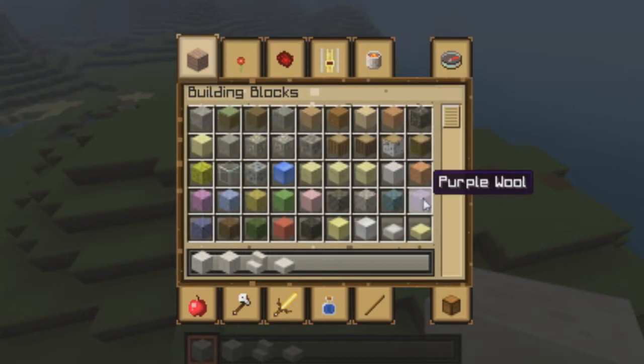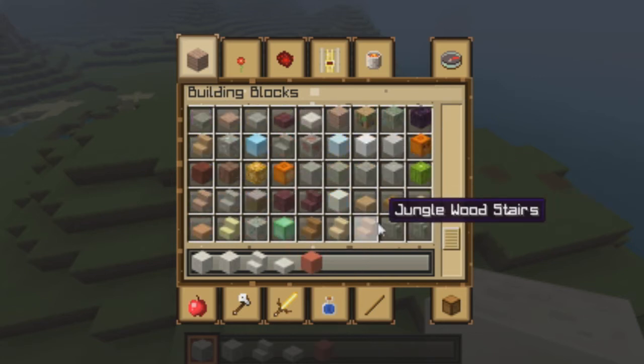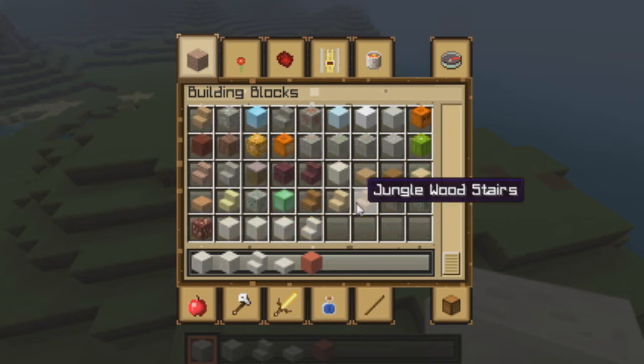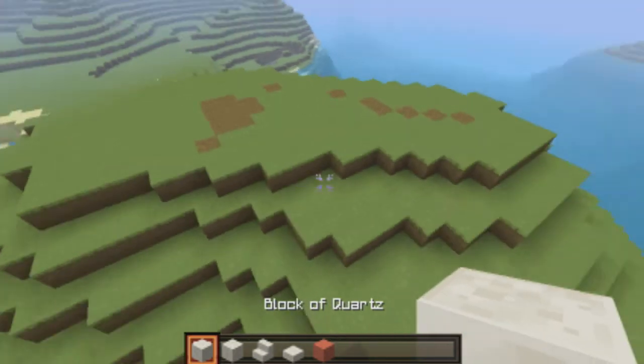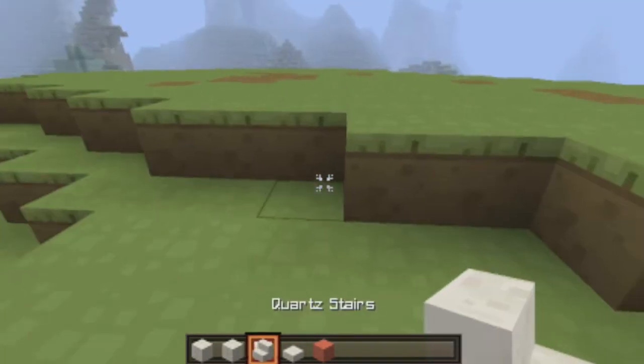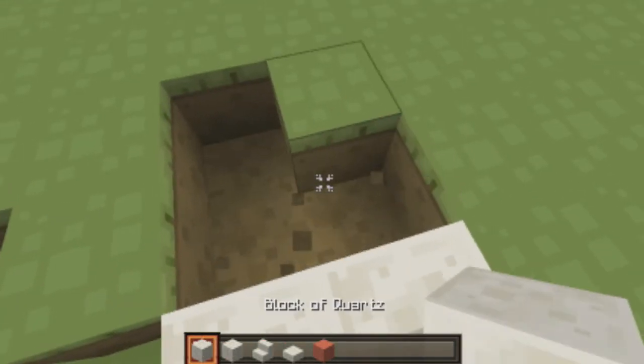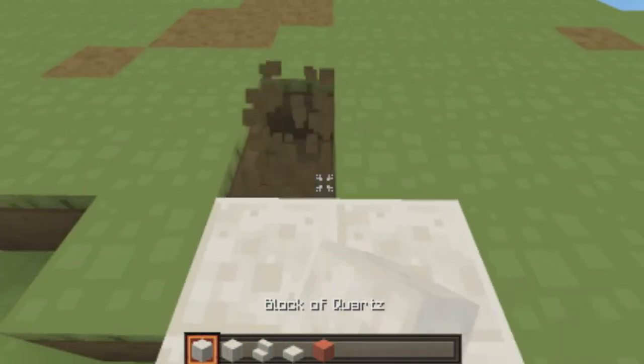I'll get some brick maybe — no, we're gonna use this red wall. Let's look at these blocks. So we're gonna get started. What I do when I build in Minecraft, I do a lot of — per se — modern, more modern builds than a normal person usually does.